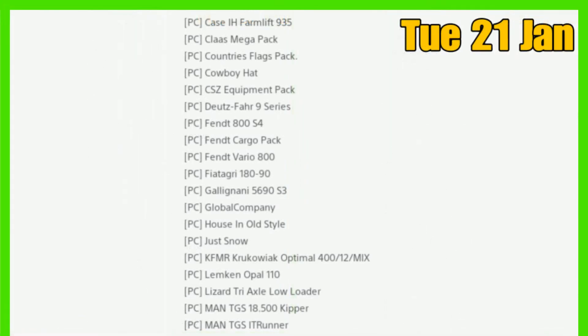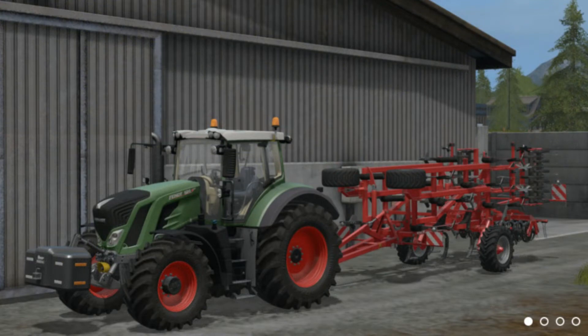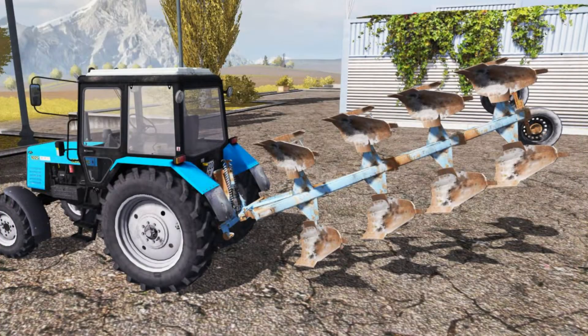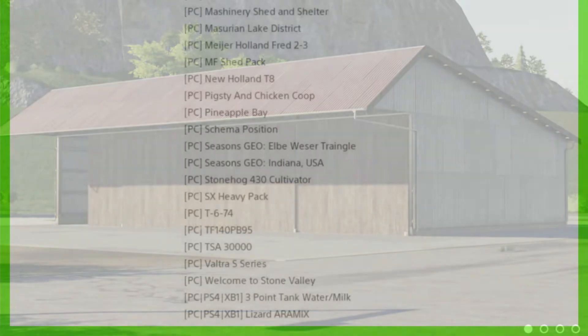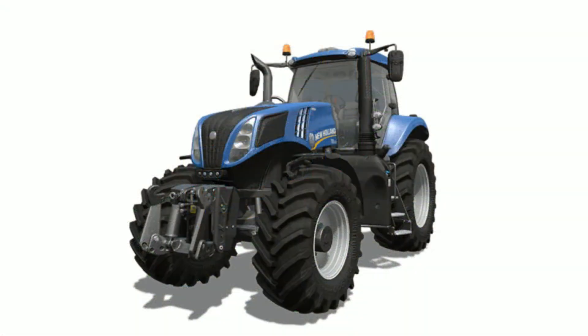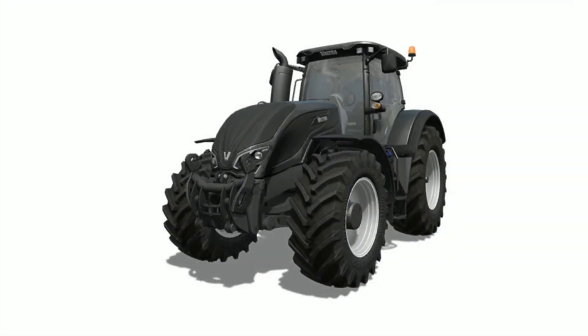Moving on to today's new info for PC, we have a new one which is the Country's Flag Pack, then the Cowboy Hat, the Fund Vario 800, the Gala Gana 5690 S3, the House in Old Style, the Lemkin Opal 110, the Lizard Triaxle Low Loader Trailer, the Machinery Shed and Shelter, the Mush Machine Lake District, the Major Holland Fred 2 3, then the New Holland T8, Pineapple Bay Stonehog 430 Cultivator, T674, and the Valtra S Series.